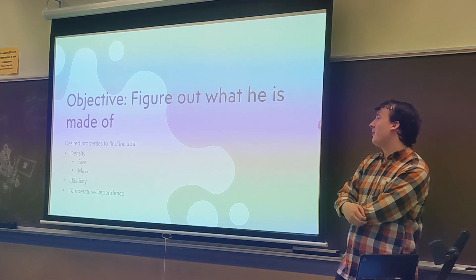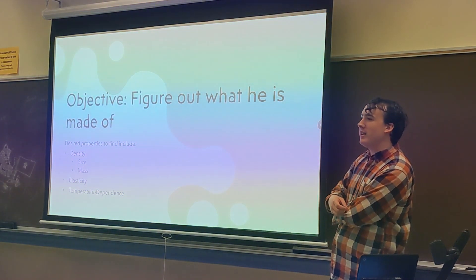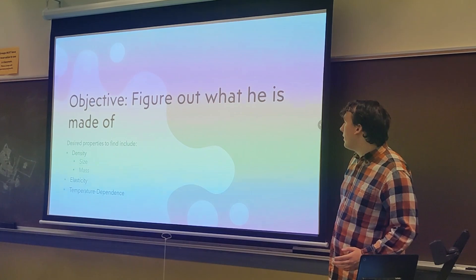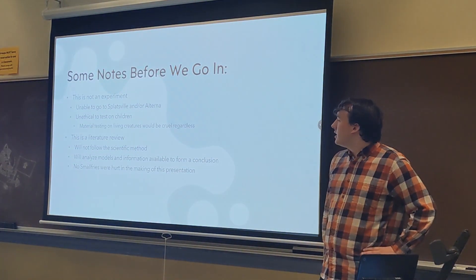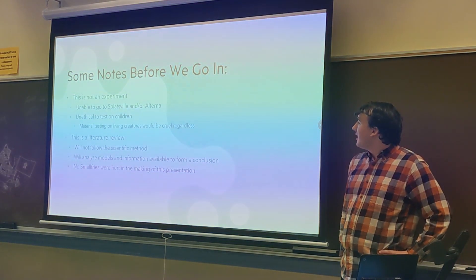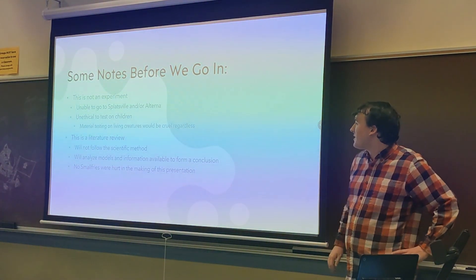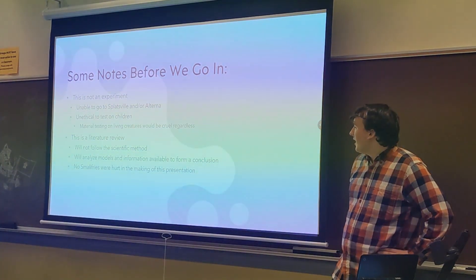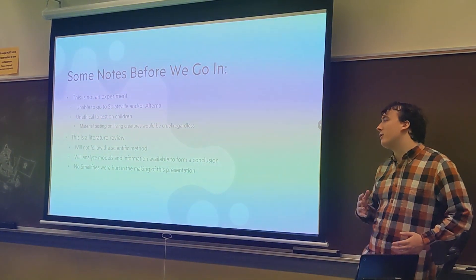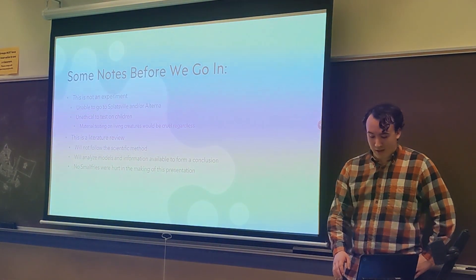The objective of this PowerPoint is to figure out what he is made of. The material properties we need to analyze include density — which requires size and mass — elasticity, and temperature dependence. Before going into the full presentation, a few cautionary notes: this is not an experiment. I cannot go to Splatsville or Alterna, and it's unethical to test on children. It's also unethical to do material testing on people, because that requires a lot of stretching and compressing. This is more of a literature review — we will not be following the scientific method. On the positive side, no small fries were hurt during the production of this PowerPoint.